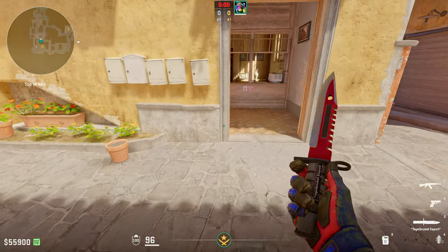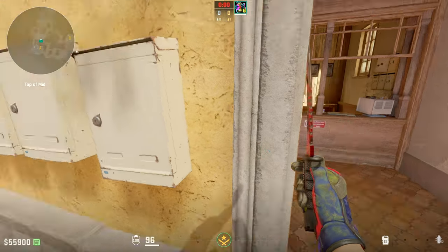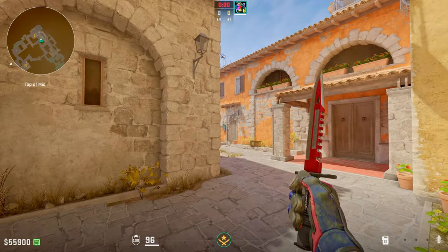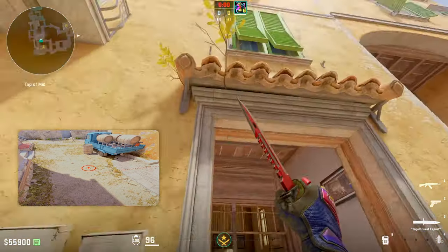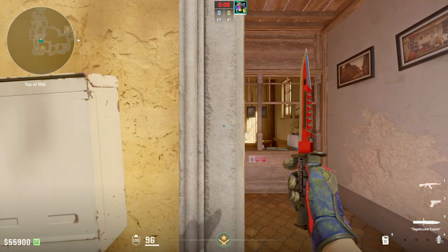The reason I love comboing this with the god flash is because it's thrown from the same position, but this is super important: when you throw the first flash, you actually bounce a bit backwards. Then if you try to do the god flash from this lineup, it won't work. So make sure to run back up against the doorframe after you throw it.